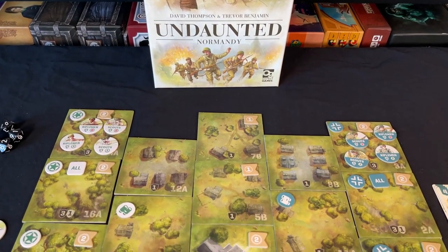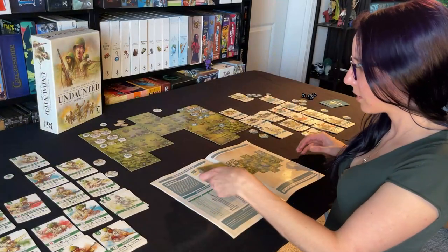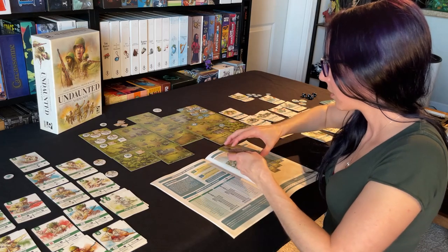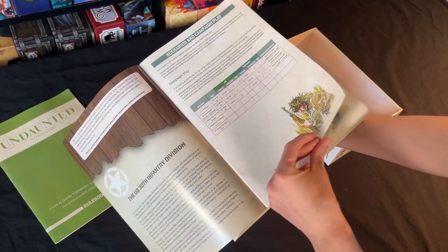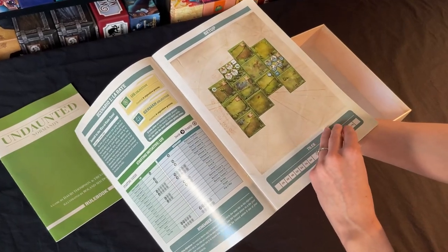It's a combination abstract strategy and deck building game. Each mission sees you and your opponent set up in a specific scenario with historically accurate units as well as starting deployments. This awesome briefing book provides all the information you and your opponent will need on just two pages for every mission. Once set up with tokens representing your units deployed on the board, you'll engage in a deck building game where you'll use your cards in a variety of different ways.